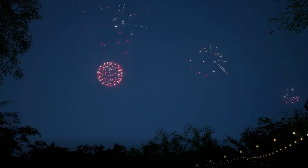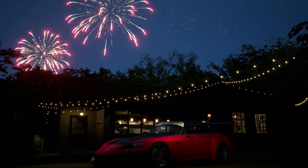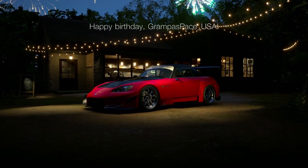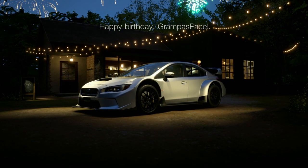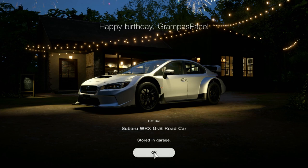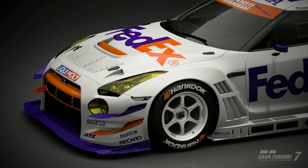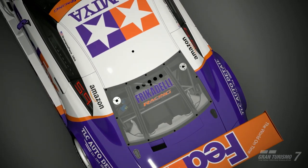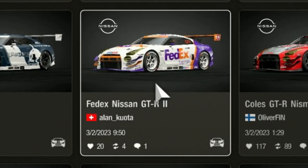Speaking of new cars, I had my birthday very recently this month and I wanted to get a car for both my accounts. The first car, thank you very much for wishing me a happy day, is the Amuse S2000 GT1 Turbo, and the other car is the Subaru WRX Group B road car. I also needed to buy tires for my 2013 Nissan GT-R and get a FedEx livery, since I used to be a truck driver.